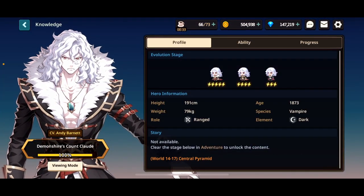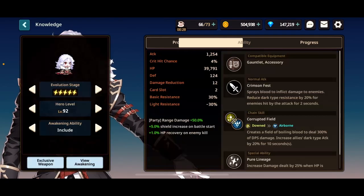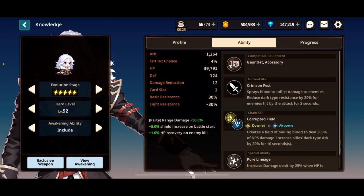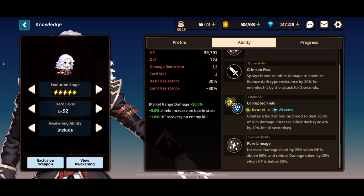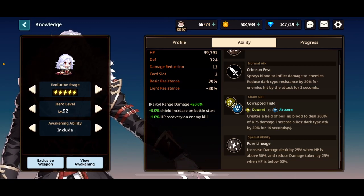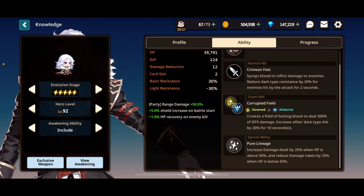First up — no surprise to anyone — it's Claude. His party buff is ranged damage 50%. His normal attack shreds enemy dark-type resistance by 20%, and his chain skill increases all allies' dark-type attack by 20%. His special ability increases his damage dealt by 25% when his HP is above 50%, and makes him tankier by 25% when his HP is below 50%.